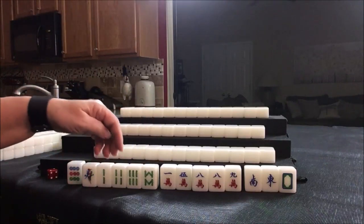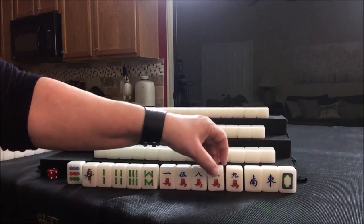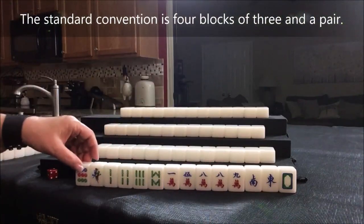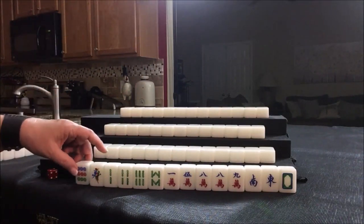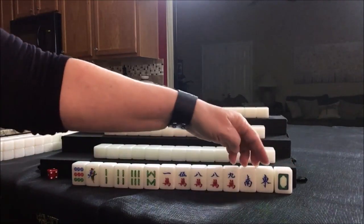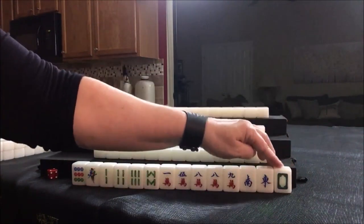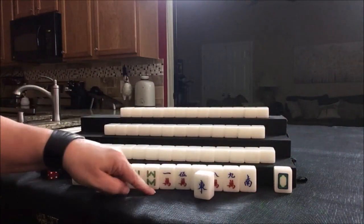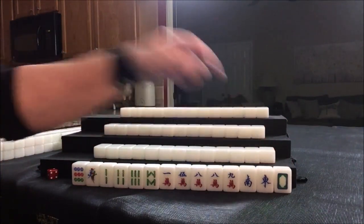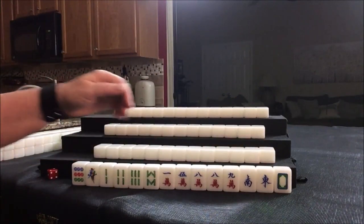I think bams — there are two potential blocks here. Either one here or one here, so bams might be stronger. Either way, we can start by discarding this 9 dot and we don't really have to decide yet. I think I would hold the honor tiles — the winds and the dragon. Any pung of dragons is worth a fawn, so that can bring value. This is the east wind, and that's their seat wind, so that could bring value too. It is the east round, so that could bring two fawn if we can pair up and pung. I would definitely keep that.